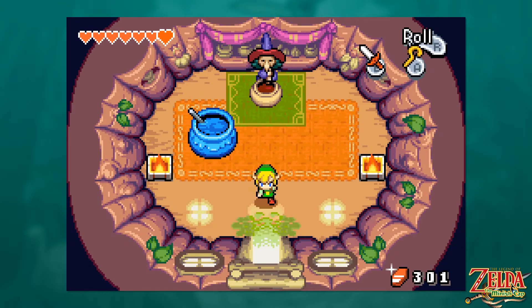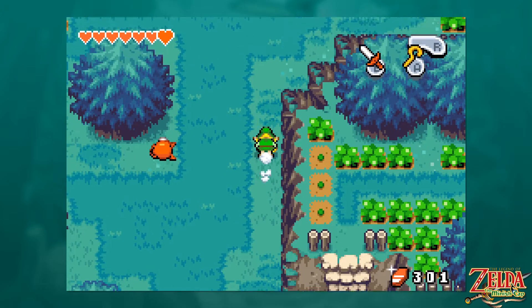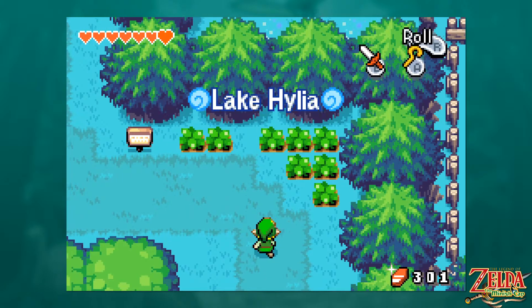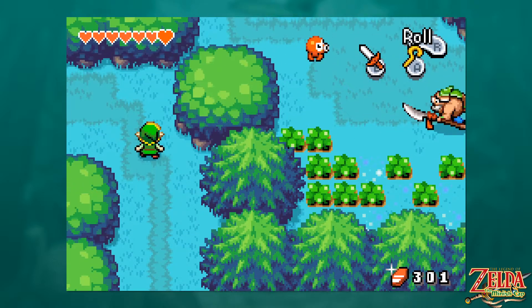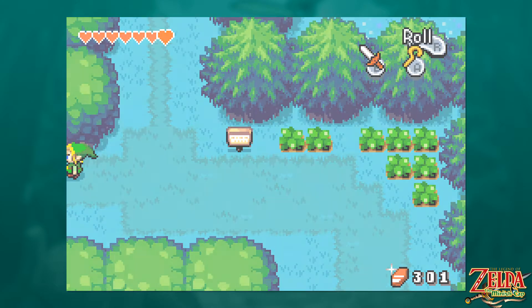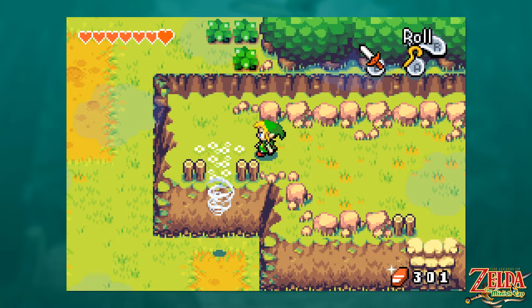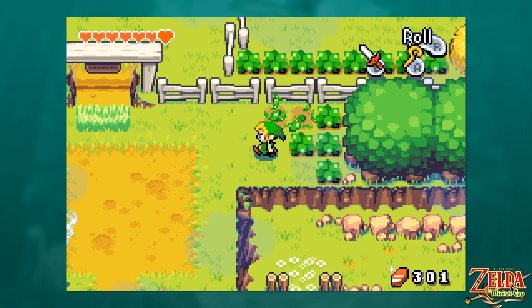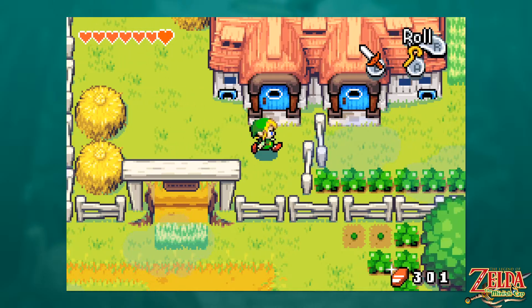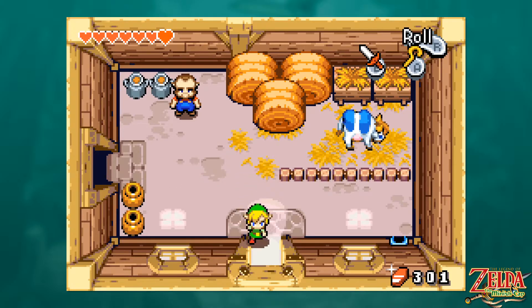Oh, speaking of buddies — we got a buddy here, but not really much we can do with buddies upstairs unfortunately. A hint: 'Cross the bridge that spans the rapid flow through the land of the fearsome beast until you reach the Misty Falls. The treasure sleeps on the other side of the secret entrance there — they say it's a magical tool that allows even little people to push big things.' I don't think we can do this just yet, but I remember what the item is.